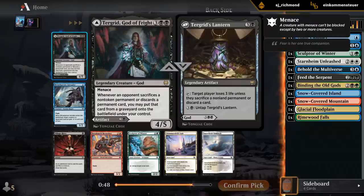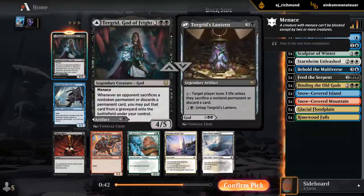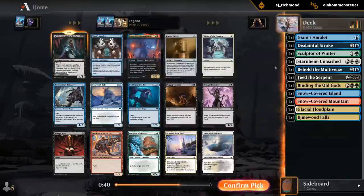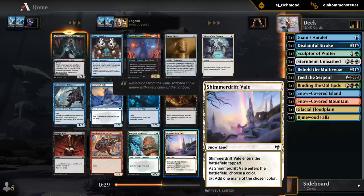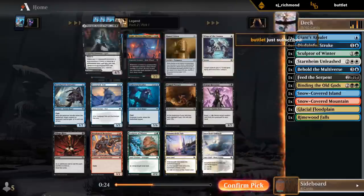We opened a pretty nice rare here with Turgrid, God of Fright - definitely an incentive to lean into black. Can play Lantern for single black, and that's already quite powerful. It's gonna be better in an aggressive deck, but I'll still happily play it here. Other cards worth pointing out: another Amulet, another Sculptor, would also probably take Shimmer Drift Veil. But yeah, we'll take Turgrid instead.